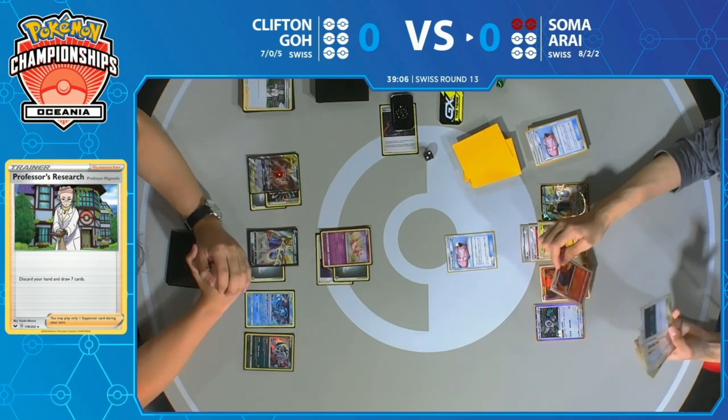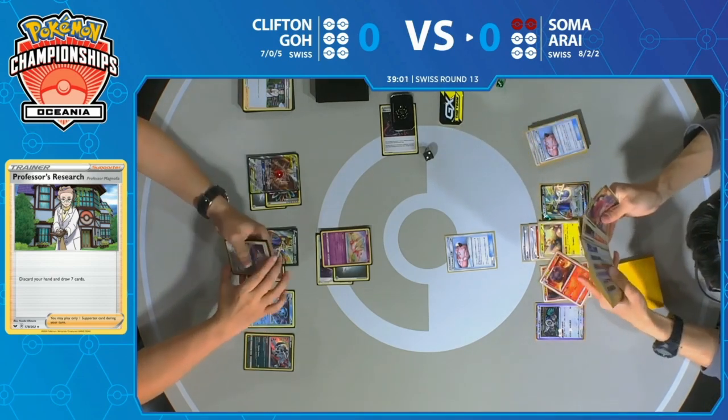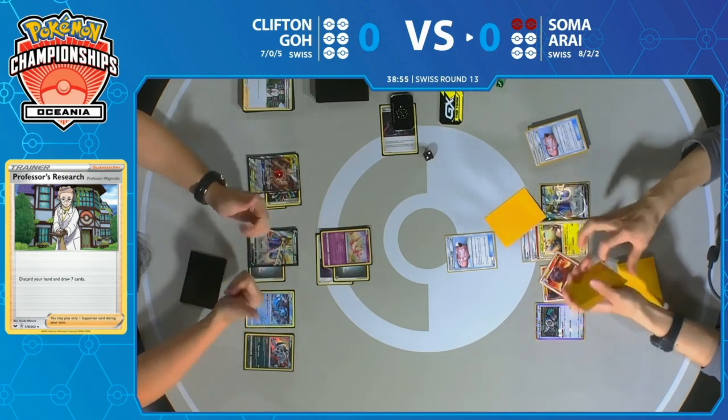Usually you just flip one coin between turns to see if your Pokémon wakes up. Well, if there's Slumbering Forest, you have to flip two — and if either of them are Tails, you stay asleep.